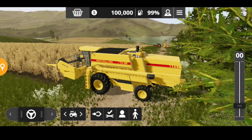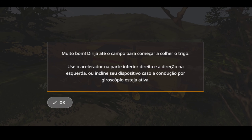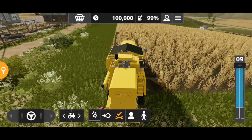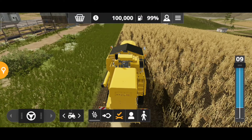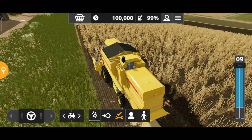Vamos lá começar. O jogo está baixando a colheitadeira. Dirija-se até o campo para começar a colheita do trigo. Use o acelerador na parte inferior direita e a direção na esquerda, ou incline seu dispositivo caso a condução pelo giroscópio esteja ativa. Vamos começar a nossa colheita. Não sei por que está dando essas sombras — eu paro de gravar e elas somem; começo a gravar e elas voltam.